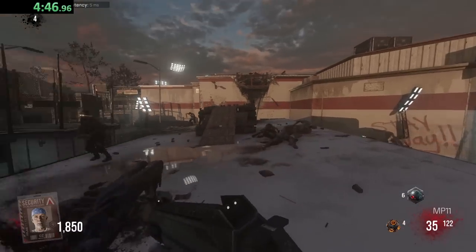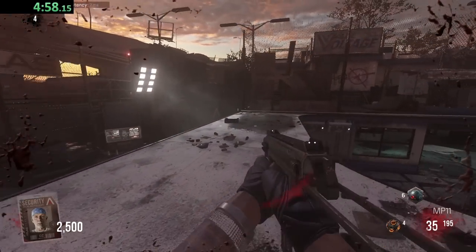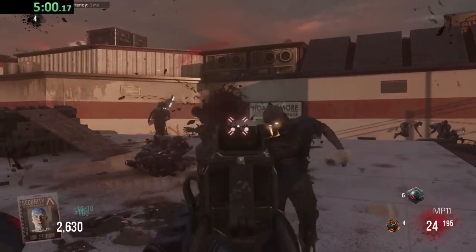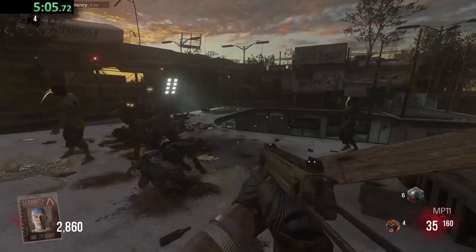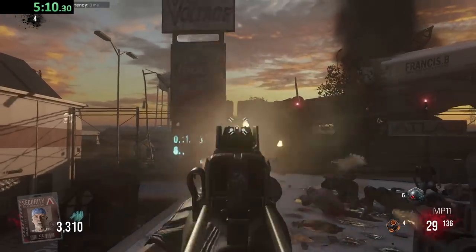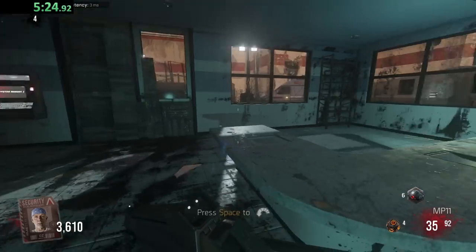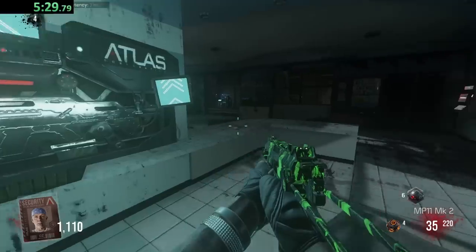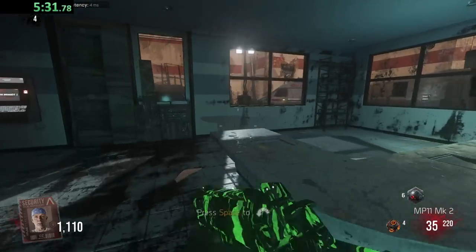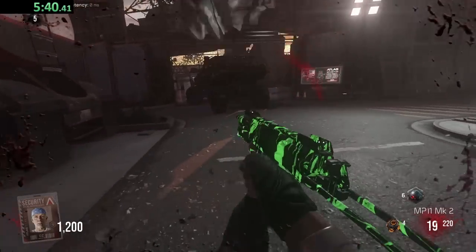At least the point system isn't like Black Ops 4 or Cold War - you can actually shoot into them and get points. The acid zombies - I'm burning my feet. The MP11 has a lot of ammo. We just got a max ammo. Let's do one pack-a-punch real quick - boom! Oh my god, the pack-a-punch camo for the first one is so good, and then the rest are kind of meh, which I just find really funny.